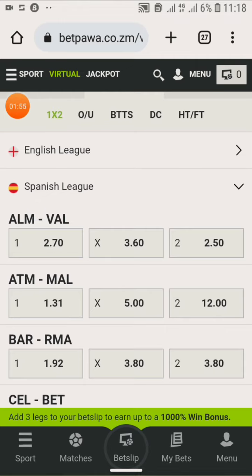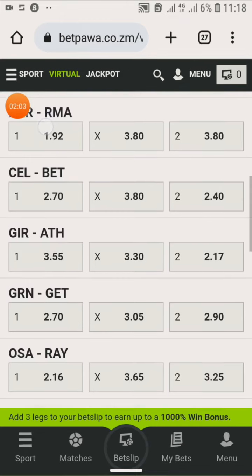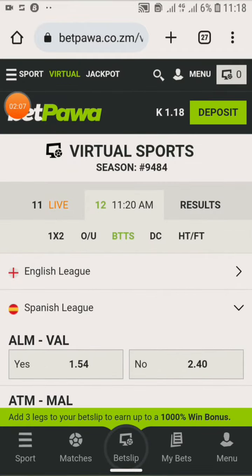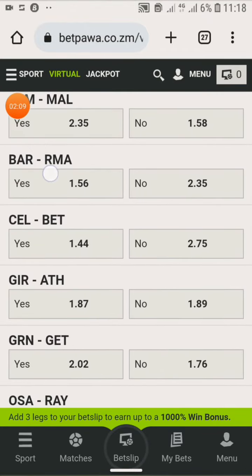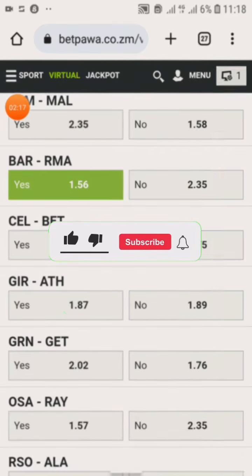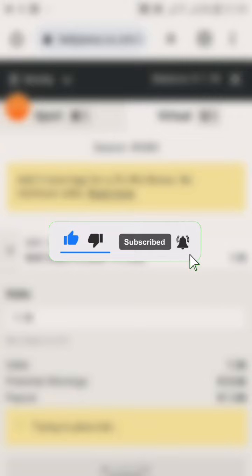You look for their matches. If they are playing each other, give both teams to score. For example, if Barcelona is playing Real Madrid, bet both teams to score — the odds are around 1.53. Subscribe for more!